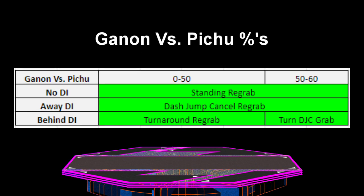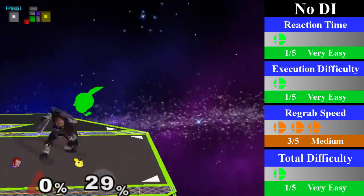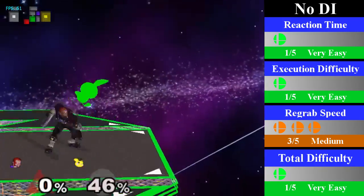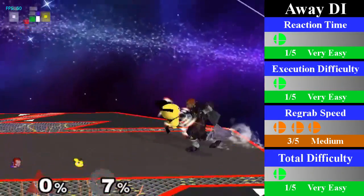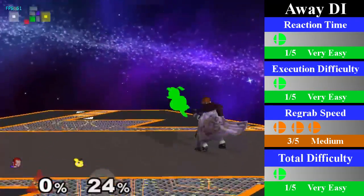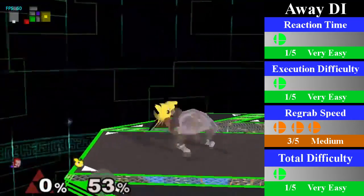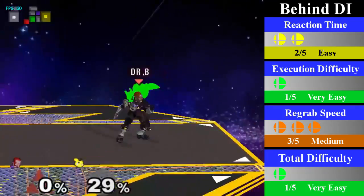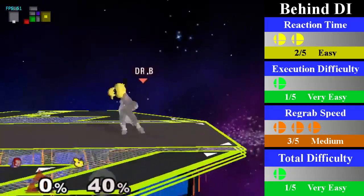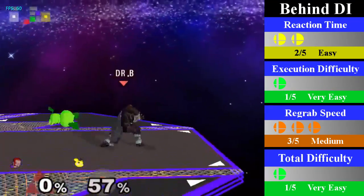Ganon's final chain grab is his down throw chain grab on Pichu, a pretty nice chain grab lasting from 0% to 60%. For no DI, Ganon can cover with just a standard re-grab; this is super easy and you can end it with an up smash which will easily kill on most stages. For all away DI, Ganon must do a small dash jump cancel re-grab as Pichu is just too small to be caught with a standing re-grab; it's best to go for a fair or an up bair at the end. For behind DI, Ganon can cover with a turnaround re-grab or turnaround dash jump cancel re-grab from 0% to 50%; from 50% outwards, Ganon has a dash jump cancel re-grab instead. This can be ended with a bair or a forward smash.